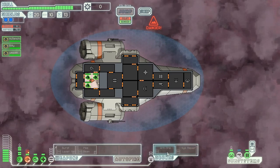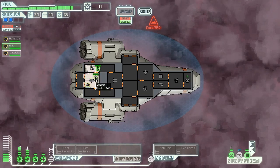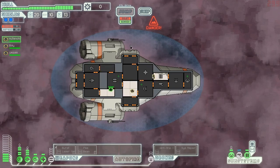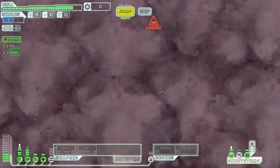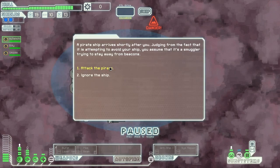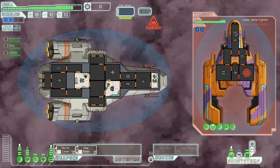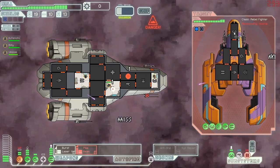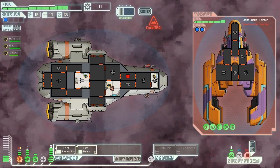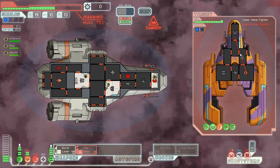Let's go into the engine room to get everybody fixed and so they can get the most experience. Good — it's a good thing we had the med bay on. Billy back there, Umzok back to the shields, Tenchi to the weapons. Oxygen has stayed pretty good and we're ready to go. A pirate ship arrives shortly after us — judging by the fact it's avoiding us, it's probably a smuggler. Han Solo, you're going down. Turn on everything — burst laser on their shields. Let's just turn off the med bay. We will burst laser to take down shields.